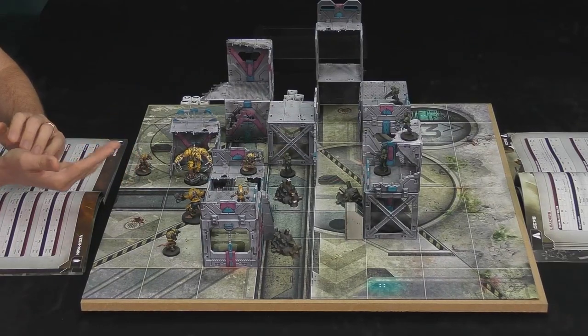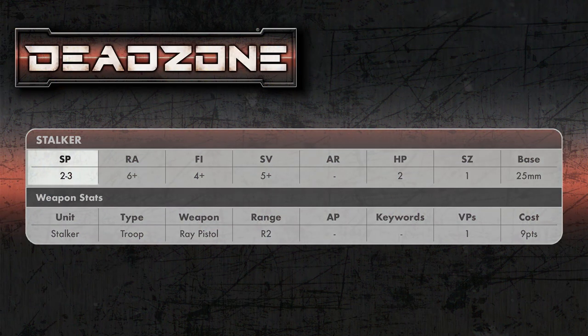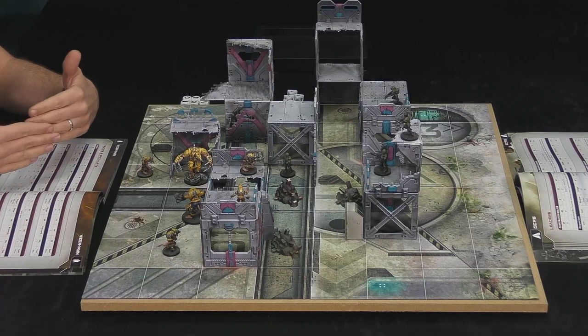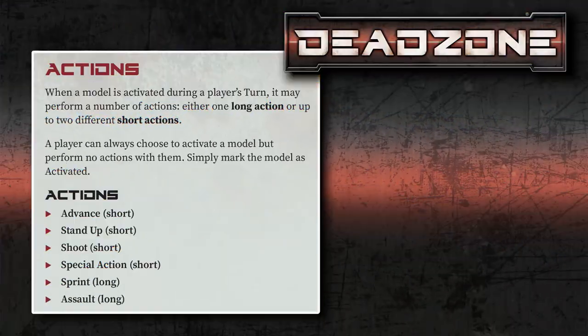Let's say I wanted to do a really simple move. That's a stalker and it can move two or three. You've got the option of doing a short action, two short actions, or one long action. A short action could be something like moving and shooting, whereas a long action would be sprinting, or if you're already in melee, you have to do a long action to fight as well. So it gives you some options of what you want to do.